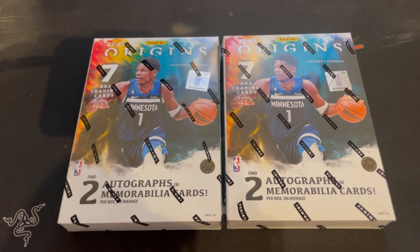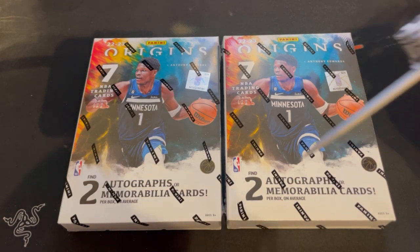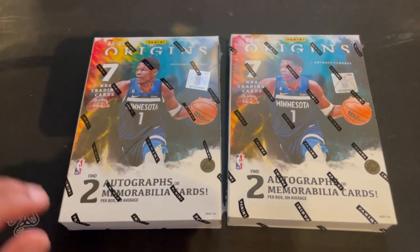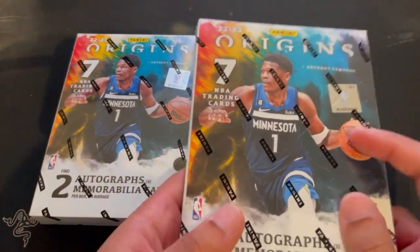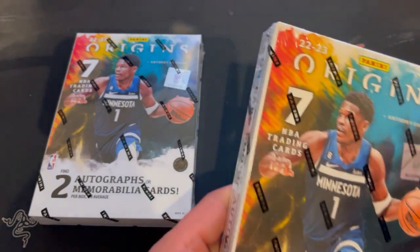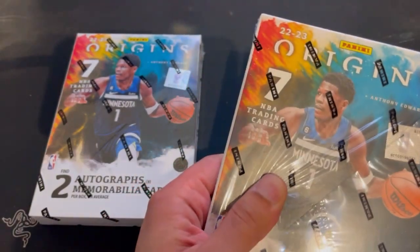We have two boxes, two packs with seven cards in each pack. I really like the design in these and I hope we get something big. I'm really trying to chase Chet — I think he's going to end up being the best player in the draft — so we'll see.